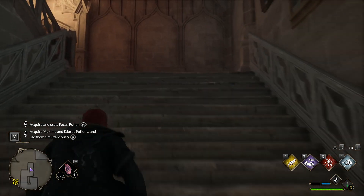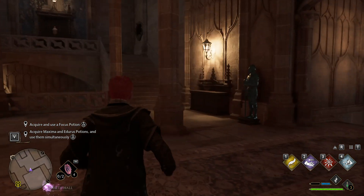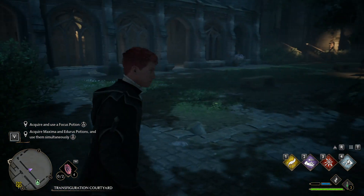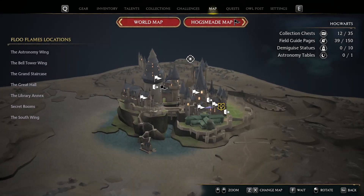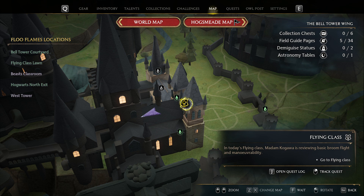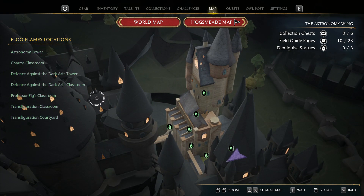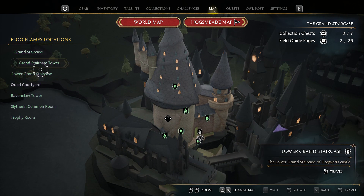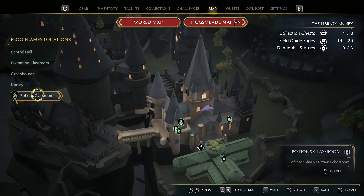I don't know where potions class is. That takes a simple life potion, doesn't it? That's a locked door. You know what, there's a faster way to find the potions class. Look at this one - that's Flying Lessons. Transfiguration. Defense Against the Dark Arts. Astronomy? No. Great Hall. I'm pretty sure there's one near the potions class. Library Annex. Potions Classroom - there we go. Excellent.